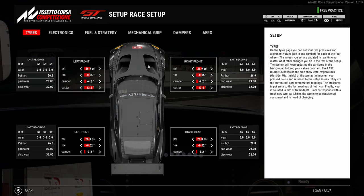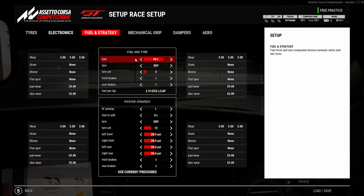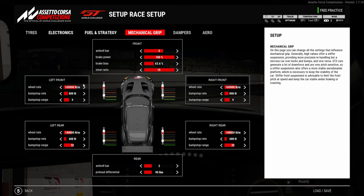I made changes — it's a completely different setup now. The problem was the back end stepping out quite a lot on throttle exit. Now it's nowhere near as severe. I've also gone down on ABS — I think it's a little bit better for the hairpin. 96 litres should be fine for the hour, and tire pressures stay the same since temperatures didn't really change during the race.